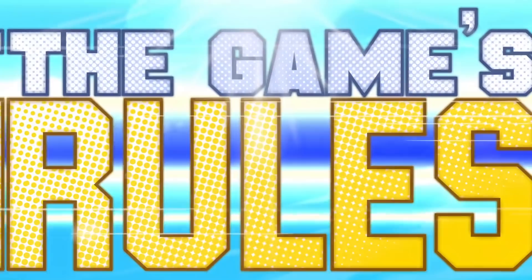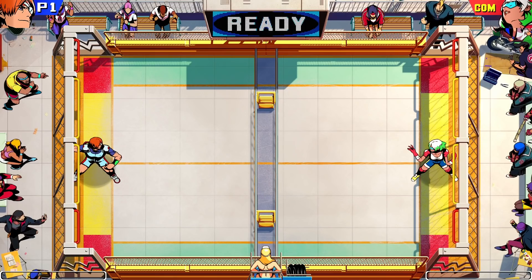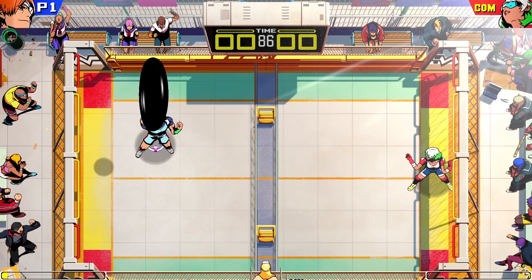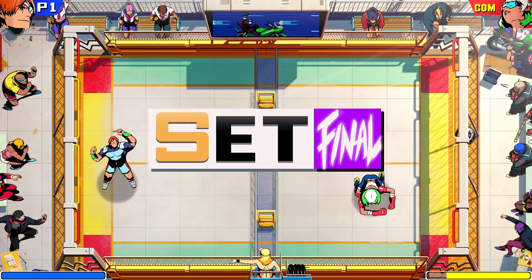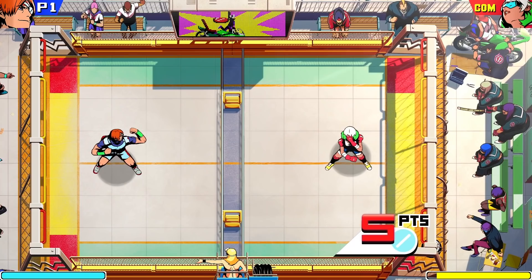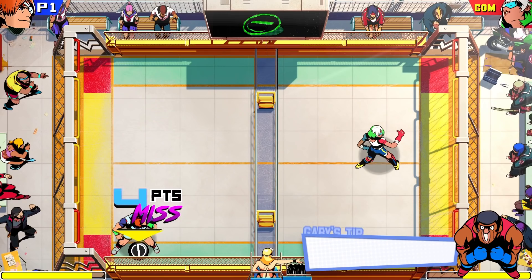Now let's see these moves in action. The object of Windjammers is simple: throw the disc into your opponent's goal zone while defending your own. The first player to reach 15 points per half, or the highest score when time runs out, wins the set. Win two sets and the match is yours. You get three points if your disc hits the yellow zone and five if it hits the red zone. If your opponent doesn't catch the disc while it's in the air, you'll score four points!